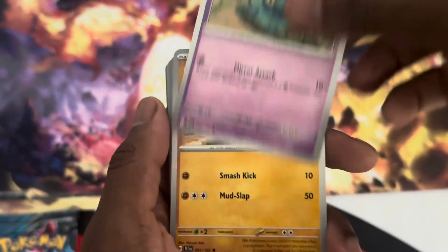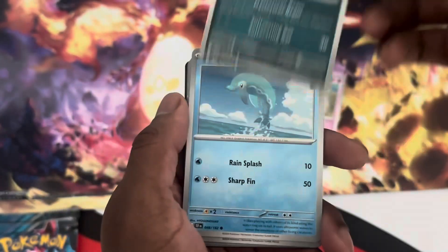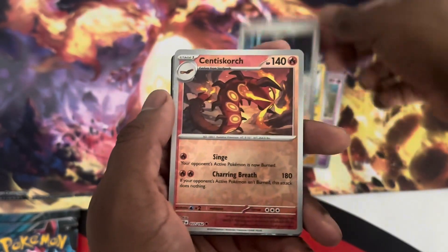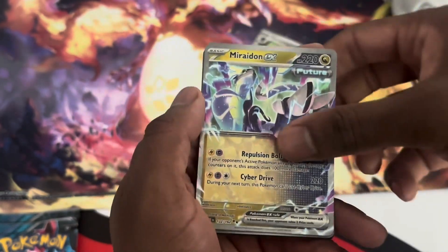It does come with two packs of Temporal Forces. We have the Ghastly, Phinezen, Fortress, Vicovol, Latias, Morty's Convention, Cinder Scorch, and the Maridon EX. Amazing energy.